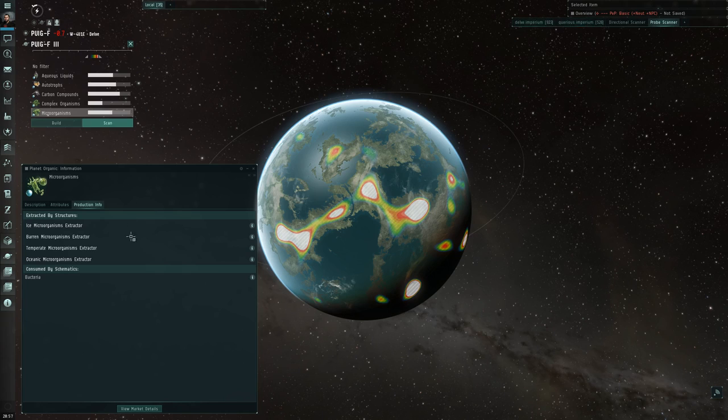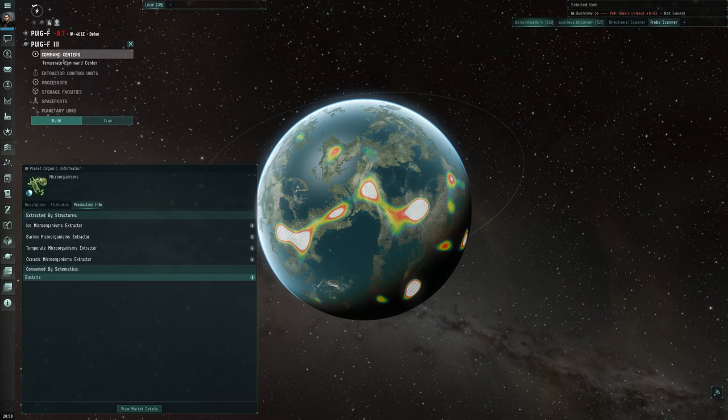I'm outside our Fortizar structure at the moment in the nearest cargo ship. I have a temperate planetary command center in my cargo hold — that is a necessary first step. You can see I can select a temperate command center, and I've done a couple of these today already, but I thought I'd make a video to help others set this up.